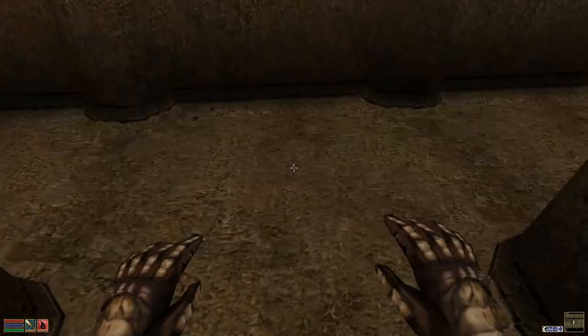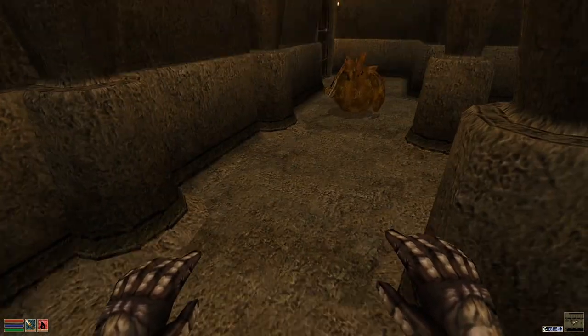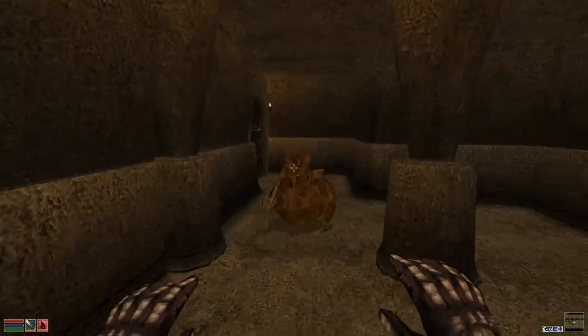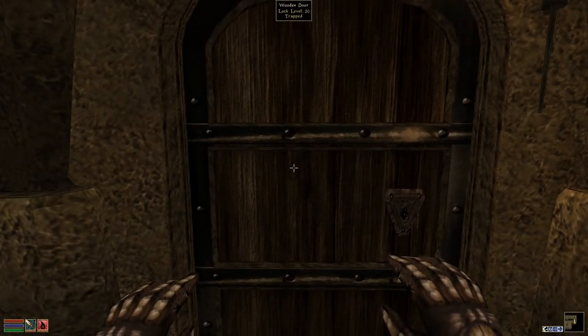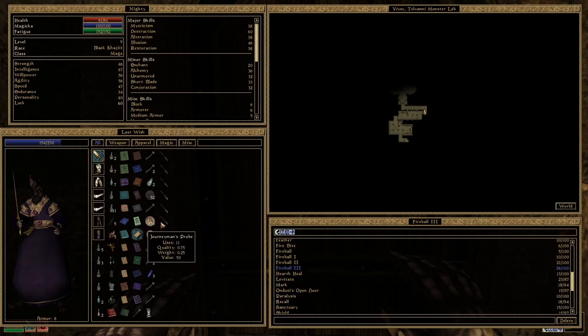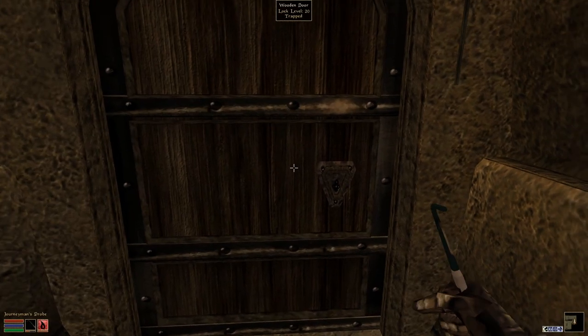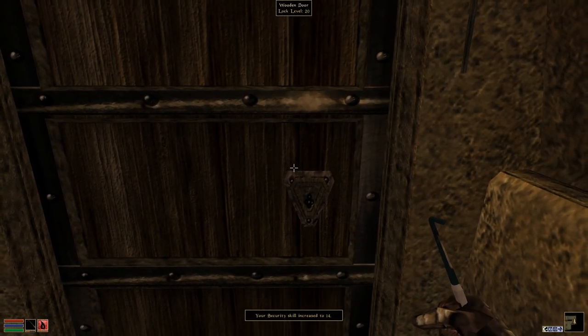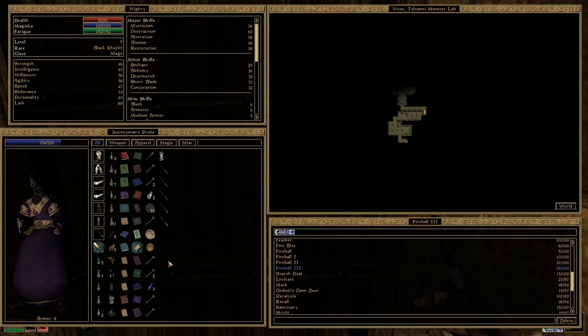This is a bit embarrassing, honestly. I was confused why I still had all my Magicka left after casting two of the spells, and why the trap didn't affect me. I'm not going to reload — I'm too lazy for that — but I am going to disarm the trap now, which increased my security skill, and then I'll try the lock level 20.